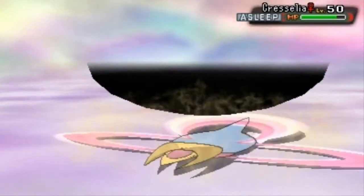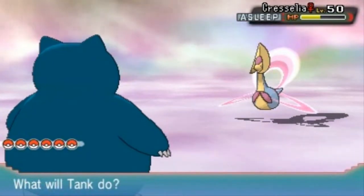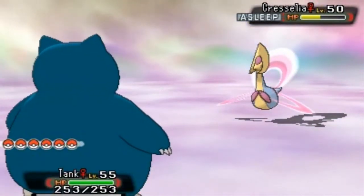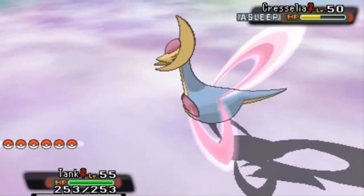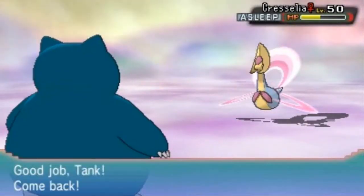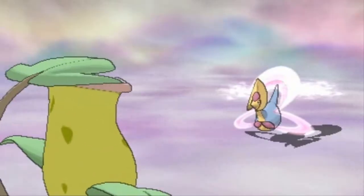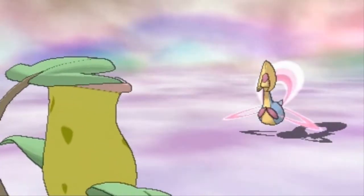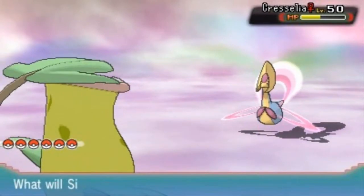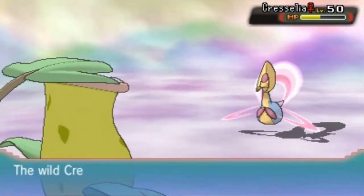Here comes that Body Slam attack — and wow, it takes a nice chunk out of its HP. We got to switch it up right here. There's going to be a lot of switching back and forth, guys. Cresselia woke up and it's using Mist, so we can't exactly do anything about it until five turns have been done. We're going to use Razor Leaf. Here comes a Slash attack — good gravy. Here comes Razor Leaf, and it nearly takes out this Pokemon right here.